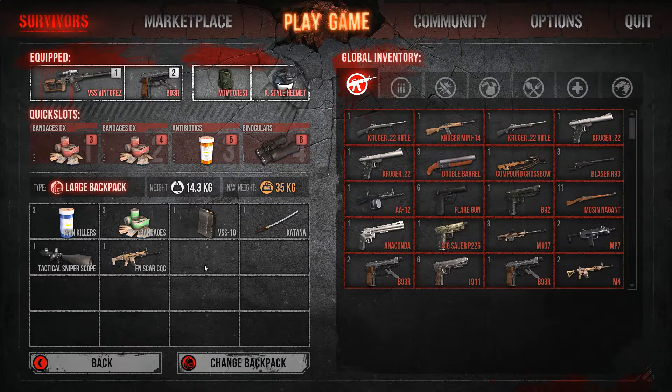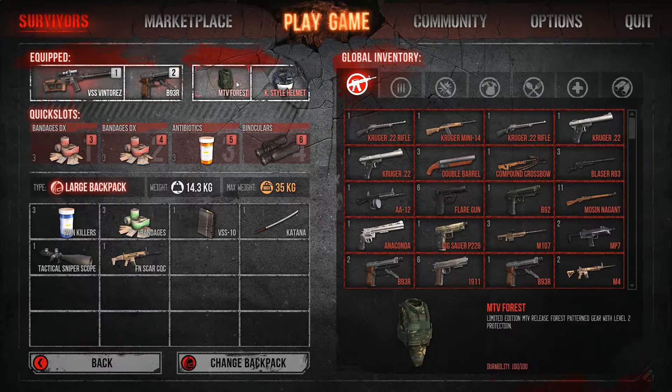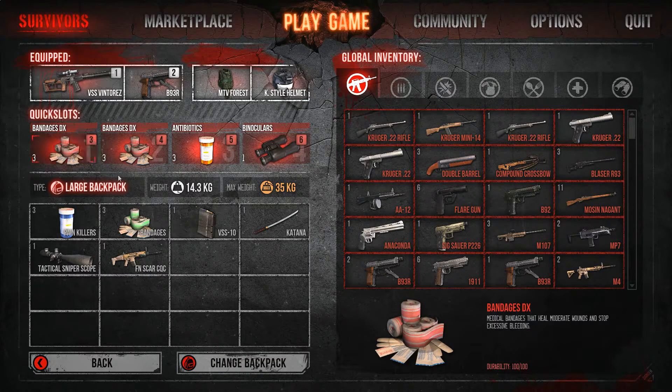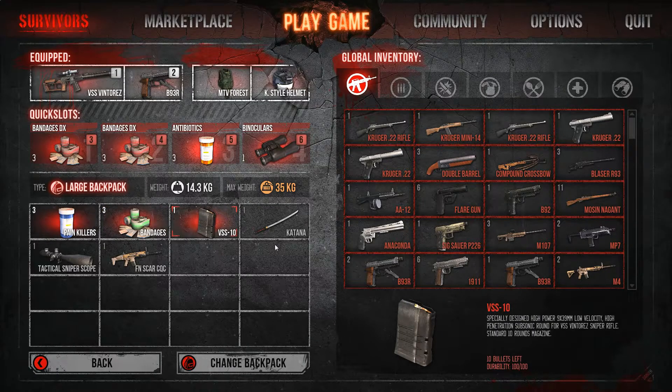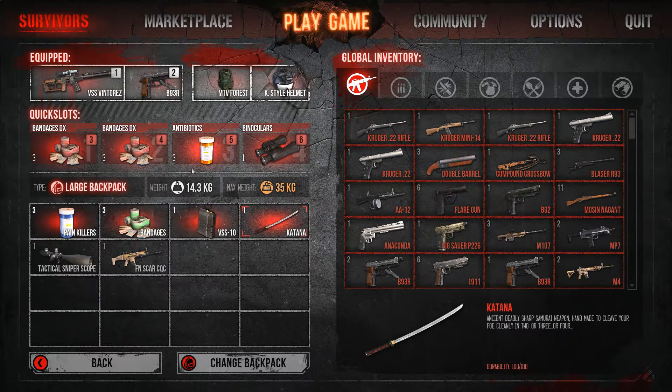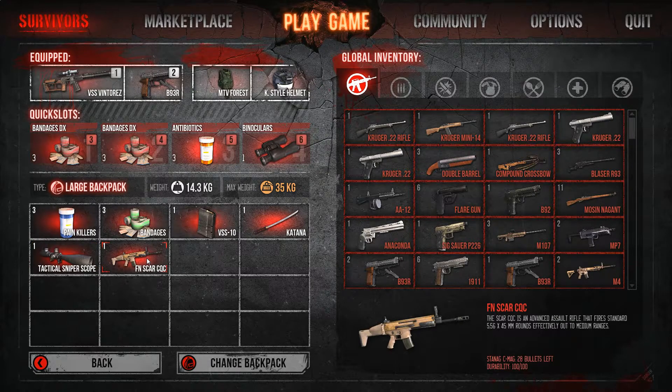This little set on the left is going to be the first one I give away, which is the VSS with a 20 clip in, V90 3L with a mag, MTV Forest, K-Style, Binos, 3 antibiotics, 6 DXs, 3 painkillers, 3 bandages, a spare VSS 10 mag on the side — the TAN obviously — for when you run out of bullets in your V90 3R, a tactical scope which I used to use on the VSS, and the SCAR which only has 28 bullets in, just off a C mag, which is close enough to a 30 mag.